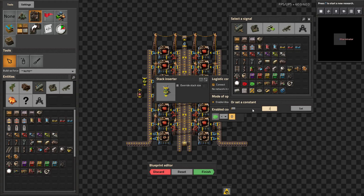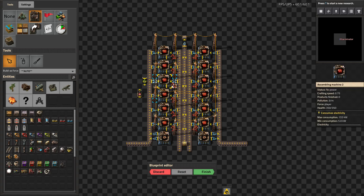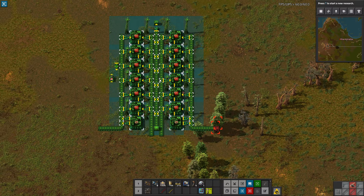And then you can discard it, which will just get rid of the changes — it doesn't delete your whole blueprint, just gets rid of the changes in here. Reset it, which will undo everything you've done but leave you in here. Or you finish — confirm changes and exit the editor. So we're going to do that. And you can see all these changes are now in place, and the combinator and inserter actually took the settings I gave it. And this is fantastic.